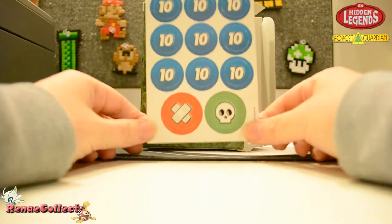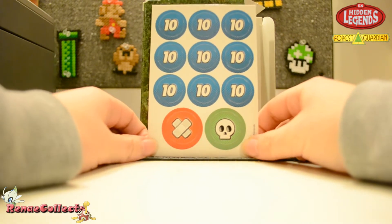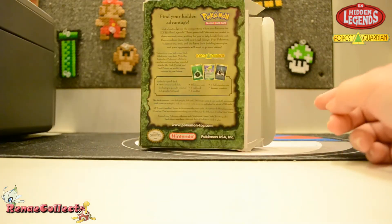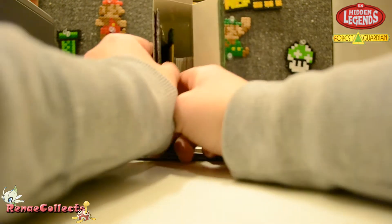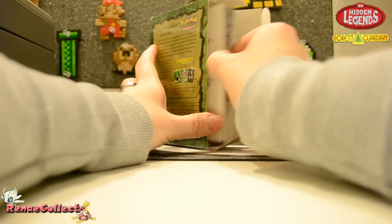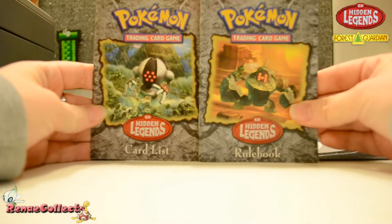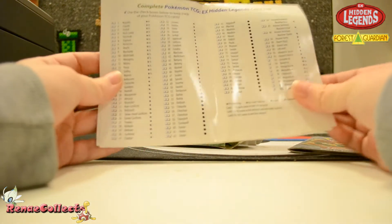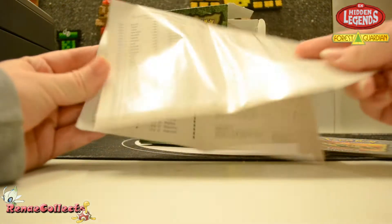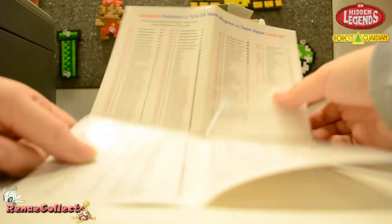So here are the damage counters — pretty standard, except they're blue. I think they're usually orange nowadays, but same thing. And then we've got our card list and our rulebook. We've got EX Hidden Legends, EX Team Magma vs. Team Aqua.